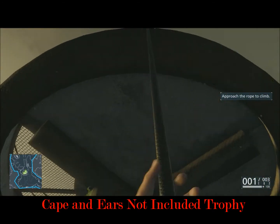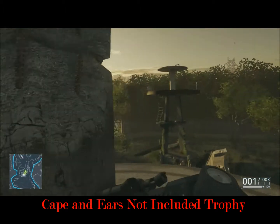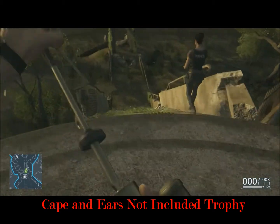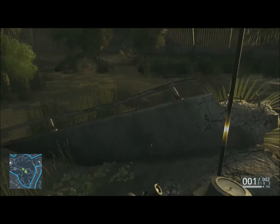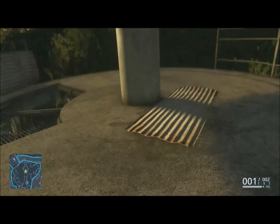So you just shoot the grapple gun at areas that actually can accept it, which you can see. It'll have a cross through a circle if you can't get to it, and if you can, then it has a little dot. And you'll see by the time you get to the second platform, you get all the way up to the top. That's all you have to do, and you have the trophy.